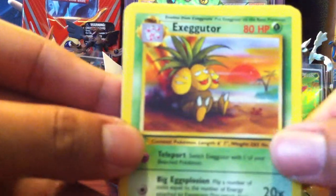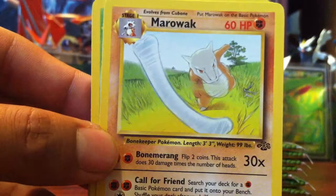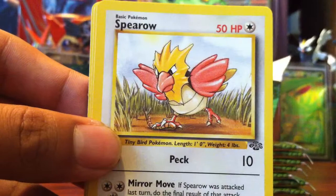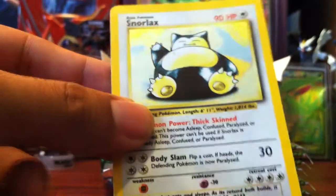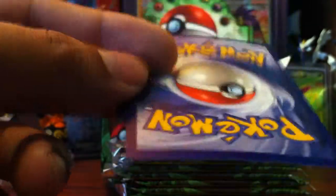So we started with an Exeggutor, Nidorhawk, Gloom, Vaporeon, Bellsprout, Spearow, Mankey, Goldeen, Pikachu, and a Snorlax holo — nice. Which is actually off-printed, like this side right here.